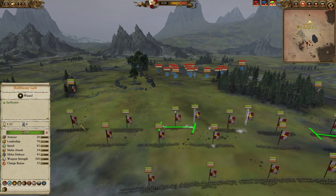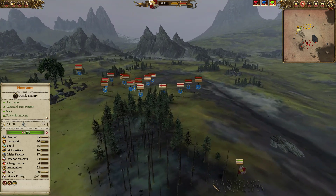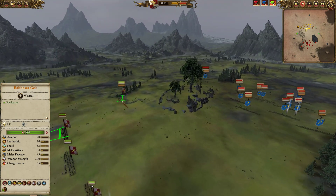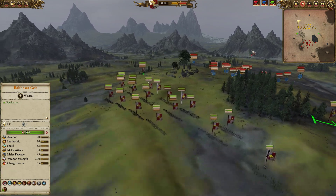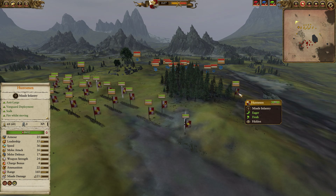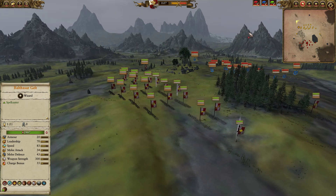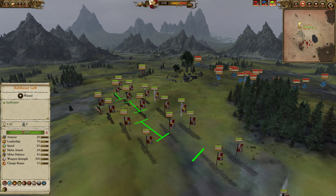We have two units of Spearmen to provide further support on the flanks. Way out wide, we have two units of Huntsmen. These guys are there to suppress enemy artillery — shut down bolt throwers, cannons, grudge throwers, whatever it may be. These guys can generally sneak up close enough and then open a few volleys, taking out an artillery crew relatively fast. Our gunnery line: five units of handguns backed by four units of crossbows.